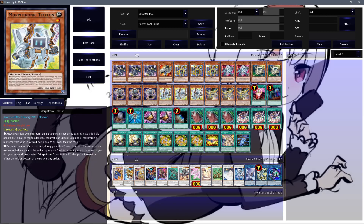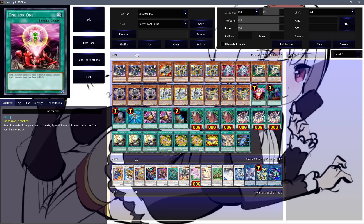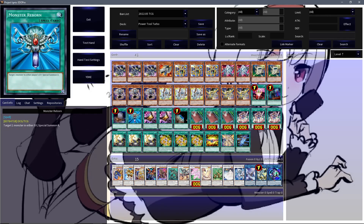Still playing three copies of Smartphone, three copies of Telephone, and three copies of Cell Phone in this list provided by the Holy Spirit. Into the spell lineup with some fairly standard power one-offs: Foolish Burial, Caught by the Grave, and Monster Rebound — just do some absolutely good work for the deck.